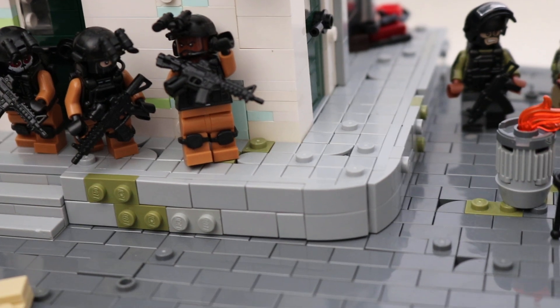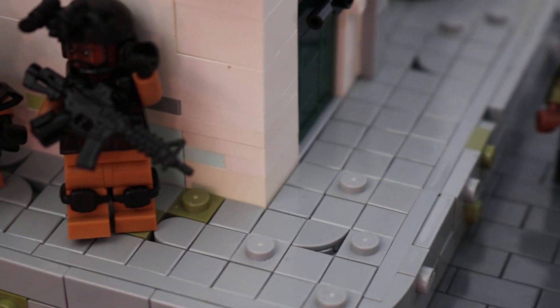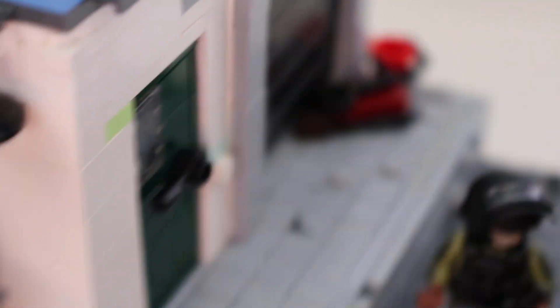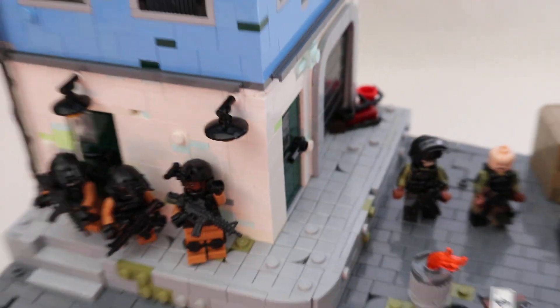That equates to a brick and two plates — that's how that worked. And then continuing on with the tiling: I really like the effect of a bunch of 1x1s intermingled with 1x1 plates and quarter tiles, just to give it some detail. I really like that effect, I think it looks pretty good.